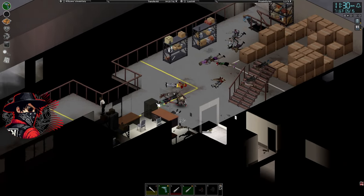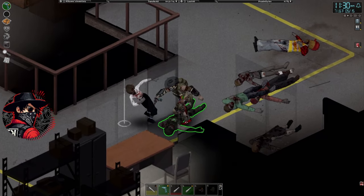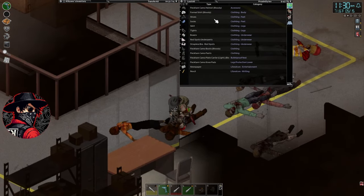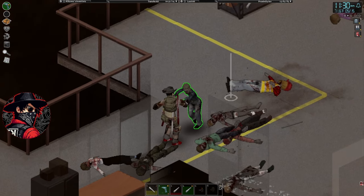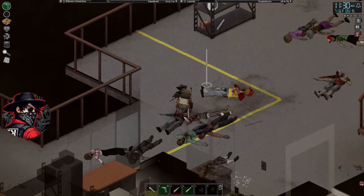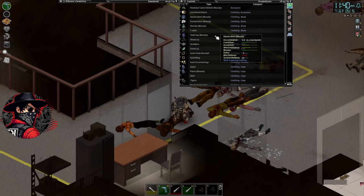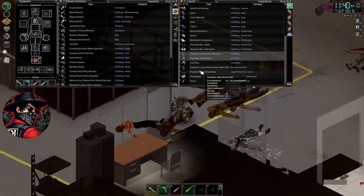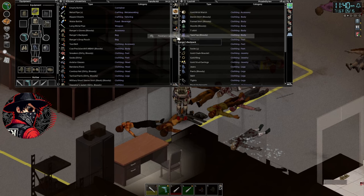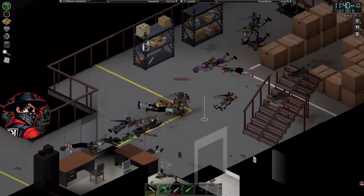Seems like we dealt with most of the followers, might have a few left. I'm not too worried about destroying these guys' clothes. Why am I drowsy? One behind me — we cannot be drowsy fighting down here, this is new territory. I don't think I have any more coffee but I do have tea. I could put on some tea — that'll help me out. Let me just drop all this. I'll take that helmet though.